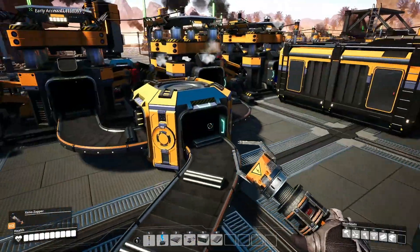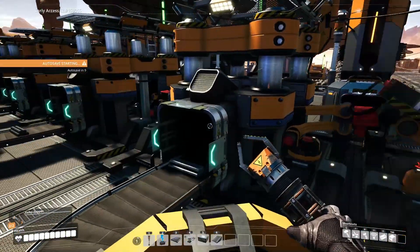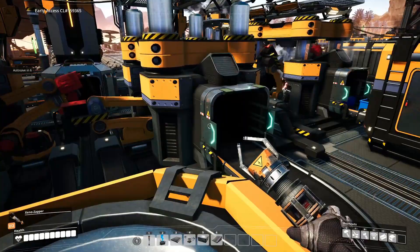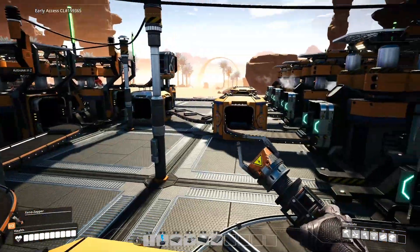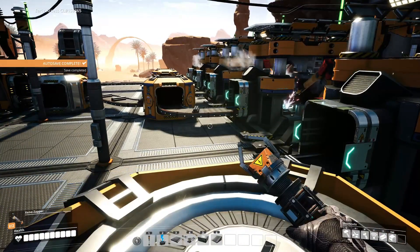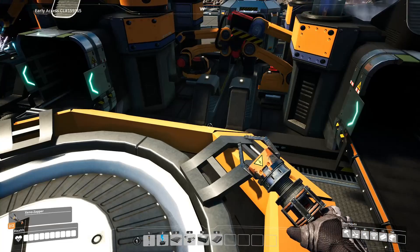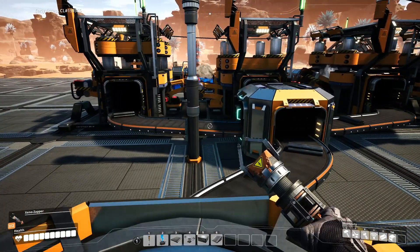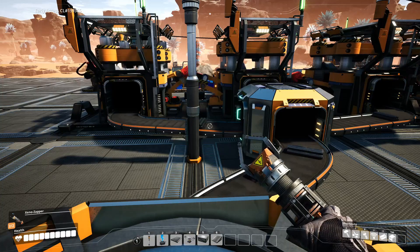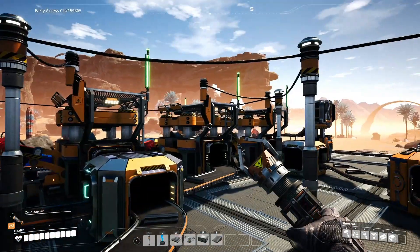Back to these four constructors over here. As we know, these are getting 15 ingots per minute, turning them into 15 rods per minute - that is fantastic. But I kind of fell into a problem because I needed 60 rods and I needed to create 160 screws. Now 10 bars become 40 screws, so I just needed four constructors creating screws.